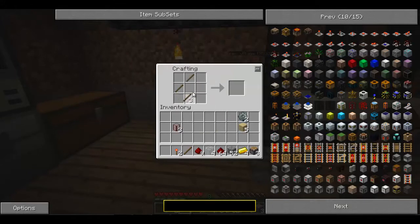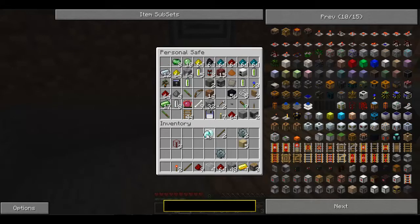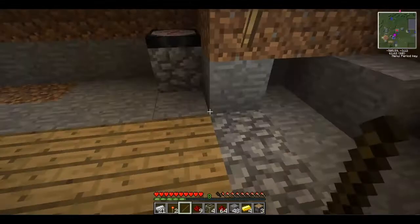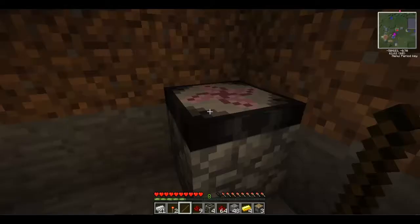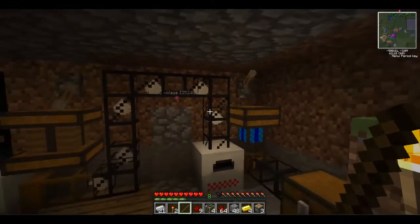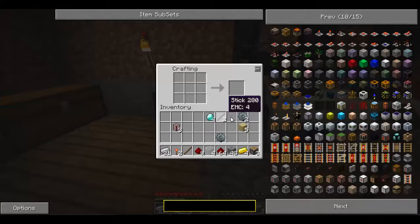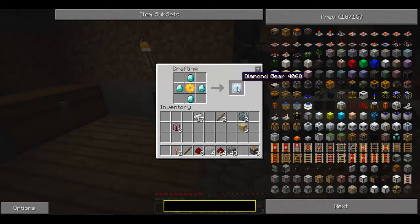First we're going to make a diamond gear, so to do that we have to make a wooden gear and a stone gear. We're also using this really cool thing called a transmission table — it helps you get ores that you don't want, and basically makes it a lot easier to get diamonds. Once you get your stone gear you just have to repeat this process. Then once you put your diamond gear down, you put three tanks like that.